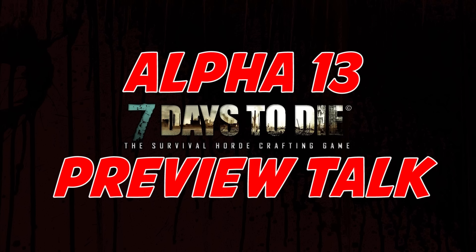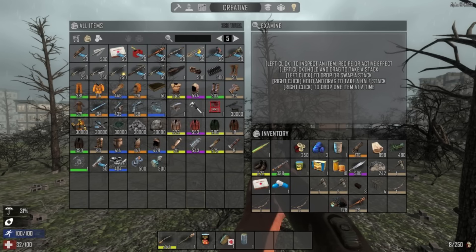Hey guys, it's KJ4A and welcome to another update video for Alpha 13 preview talk. This is going to be episode 3. Seven Days to Die was supposed to come out sometime this weekend, and I really don't want to go back to Alpha 12 — I'm so psyched for Alpha 13. We're going to keep doing update videos until the thing's released. They actually have all the patch notes for Alpha 13 up on the Fun Pimps website, and I'm going to go over some of the things that caught my eye.